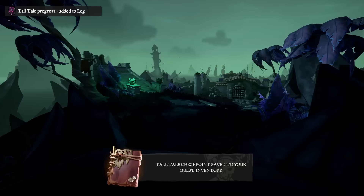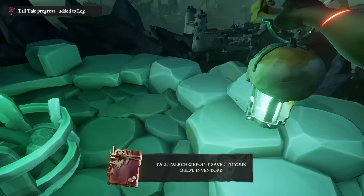Now that we're in the second area, I can show you how to get all your commendations for the Pirate's Life Tall Tale. Light this brazier, then head to the door that's right over here, and it will open in a few seconds.